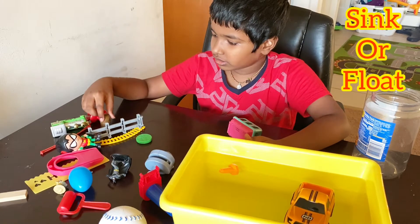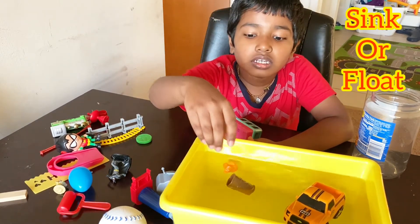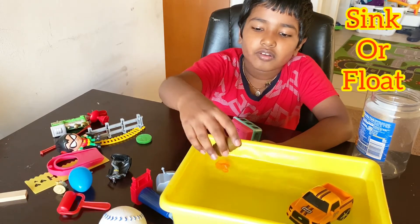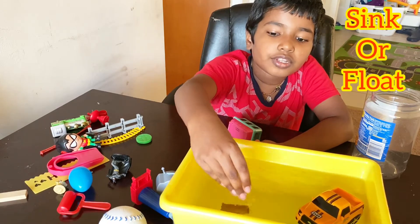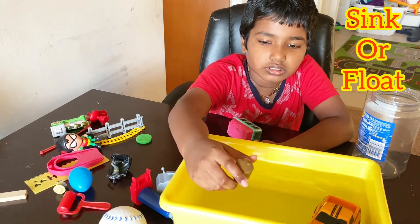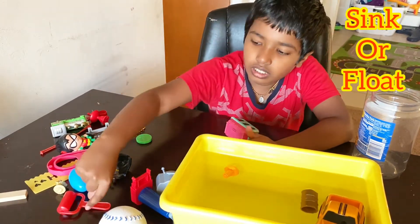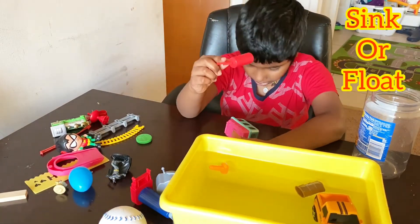Next, let's test the barrel. First, let's put it in. Ok, it's floating because it's not filled with water. Let's fill it up with water and put it inside. And it's still floating because the water poured out. So the barrel floats. And there's the cone. Now let's do the rolling.